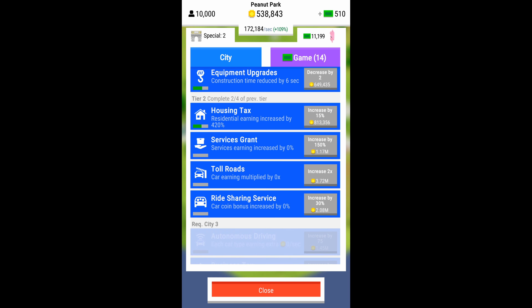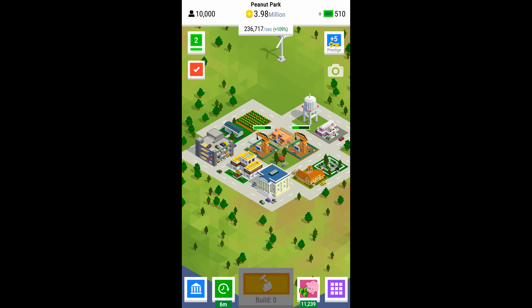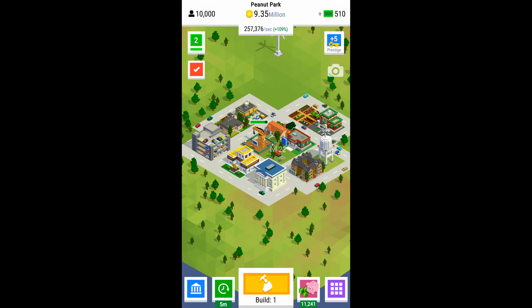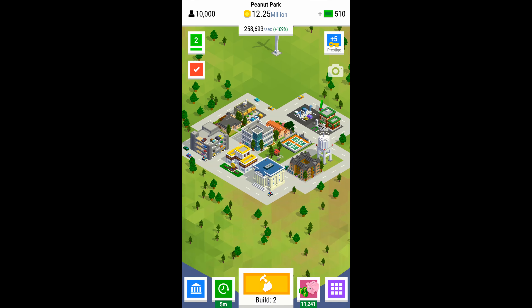One more thing I want to mention is prestiging. You might have noticed my income is a little bit higher than what you'd be starting with — that's because I've already gone up to level five and done a prestige, which I'll describe later. It basically resets you to the first level but with a higher earning bonus. Right now my earning bonus is 109%, so I had 109 keys which accumulate over time with earnings.